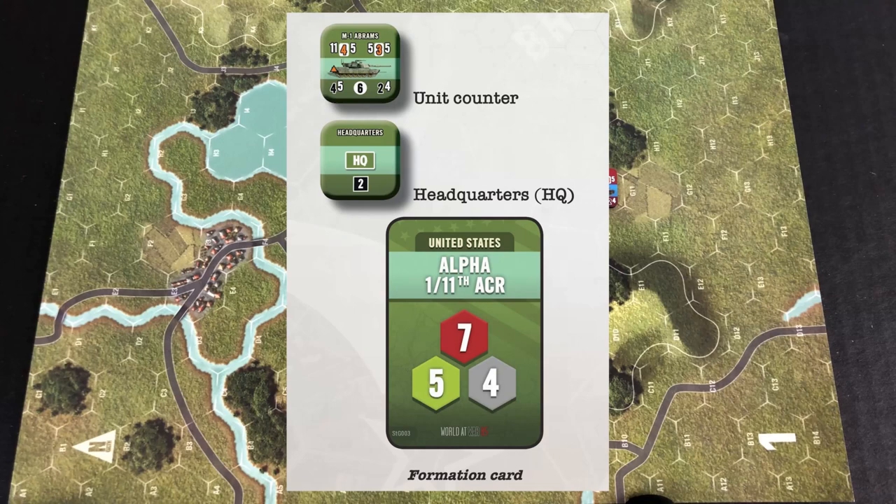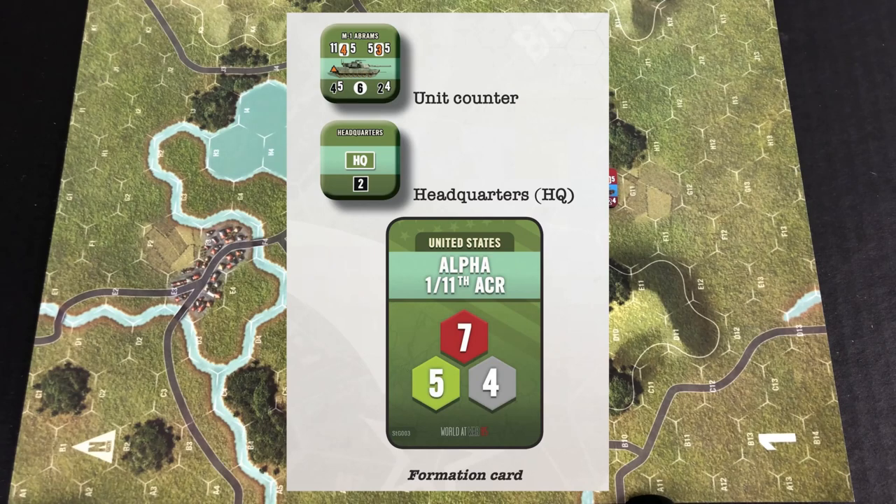You'll also notice that around the counter it's got a whole lot of different numbers in the different corners, and one of the things to keep in mind is that these numbers representing firepower, assault factors, and so on are color-coded. We'll get into what all the different colors represent, but just keep that in mind as we go across all these numbers.